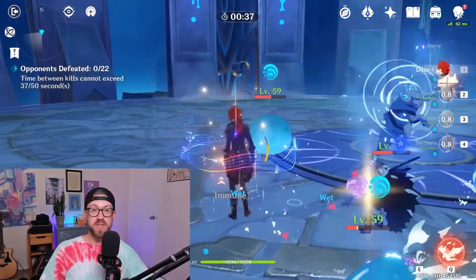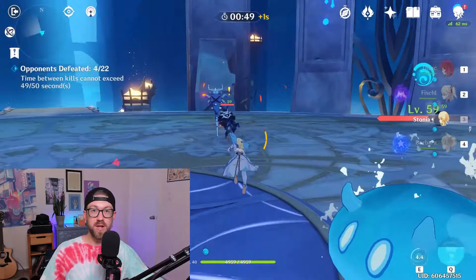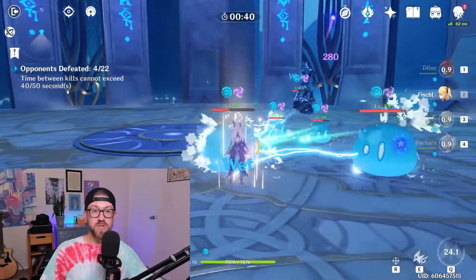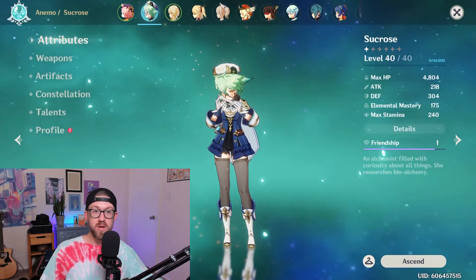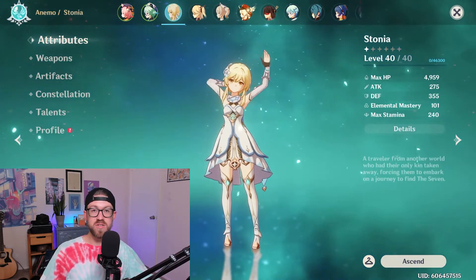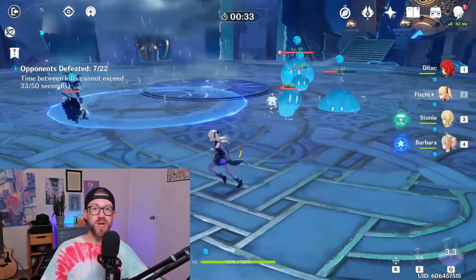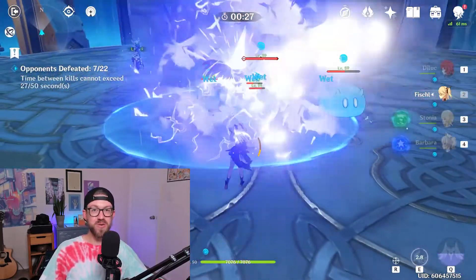This video will be a comparison of Sucrose and the Traveler, aimed to help you determine which character is best to level up to fit into your team. This video will not be a build showcase as I currently have both characters only at level 40. I recently pulled Sucrose and have been testing her abilities. We have a limited number of resources in the game for leveling characters, and it is important to not waste these resources on leveling characters past where they need to be, especially if you plan on dropping them from your team later.